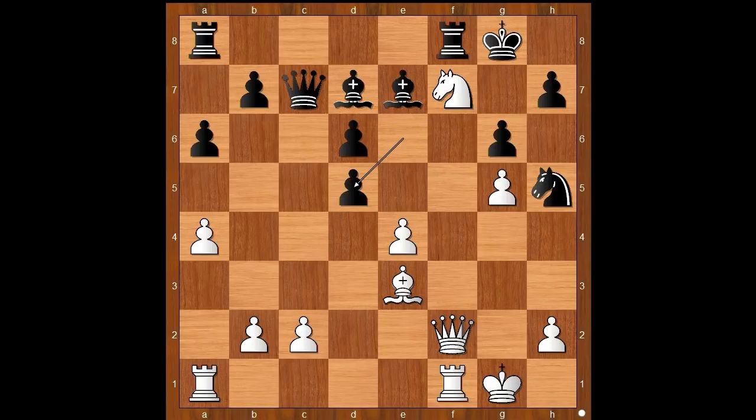E takes on d5. Can you see the purpose of this move? Black wins a piece, but weakens the dark squares along the a1-h8 diagonal. The game continued: knight to h6, king to g7. White to move — what now? What would you do? Are you ready to see the move?